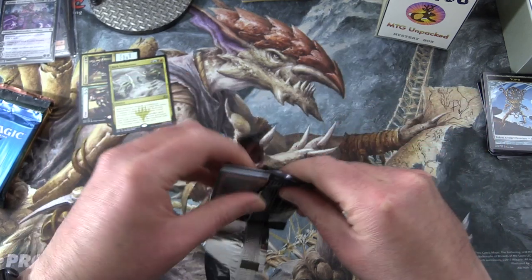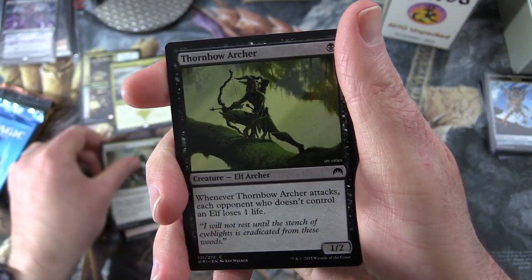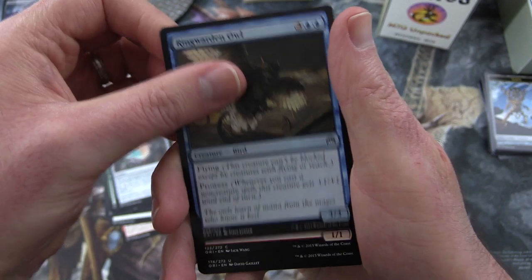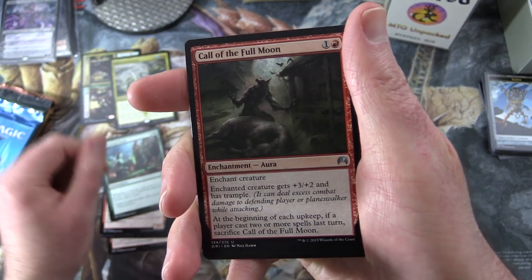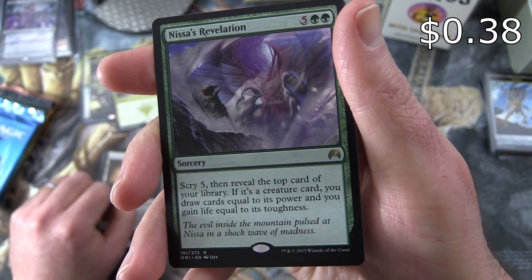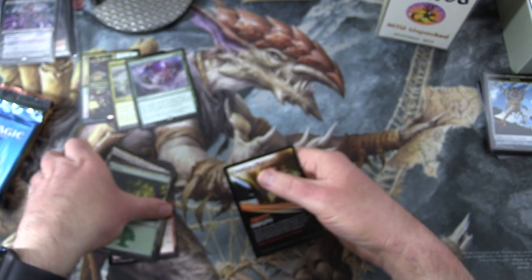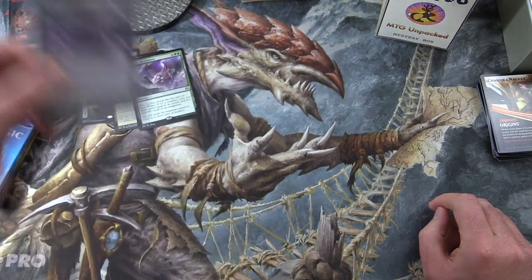Next up: Magic Origins. We have Act of Treason, Celestial Flare, Thornbow Archer, Volcanic Rambler, Nivix Barrier, Might of the Masses, Leaf Gilder, Alchemist's Vile, Ringwarden Owl, Bellows Lizard. Uncommons: Elemental Bond, Call of the Full Moon, Foundry of the Consuls. The rare is Nissa's Revelation — Sorcery for seven: Scry 5, then reveal the top card of your library; if it's a creature card, draw cards equal to its power and gain life equal to its toughness. Also a Forest and a Chandra Nalaar card. So, what is your favorite planeswalker — Nissa, Chandra, or perhaps Liliana? Leave a note in the comments.